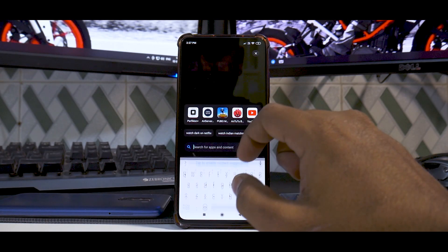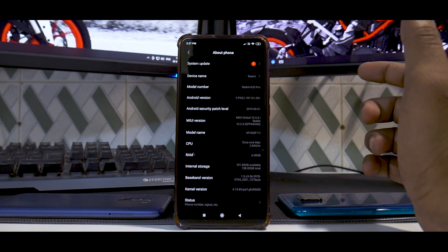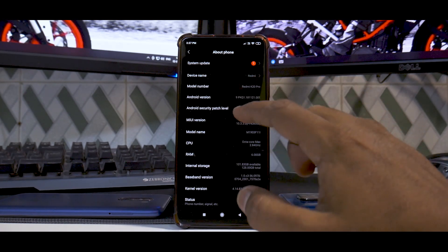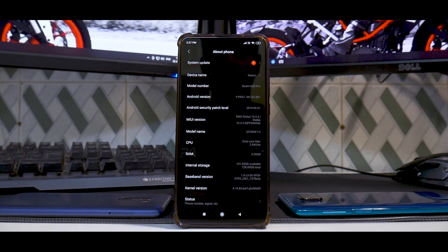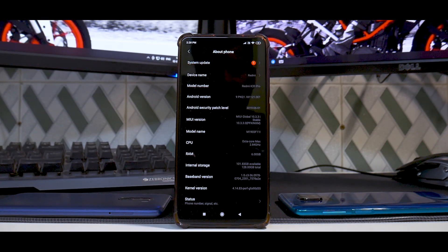Let me go to Settings and show you what software version we are running. We are on Android version 9 (Android Pie), security patch of 1st June 2019, and the MIUI version is 10.3.3. I achieved this by using an unlocked bootloader, connecting to the Mi Flash Tool, downgrading to the very first version the phone launched with, then fully charging the phone, installing all benchmark applications and PUBG Mobile, switching the phone off, testing the numbers, and keeping it off for 10 minutes.